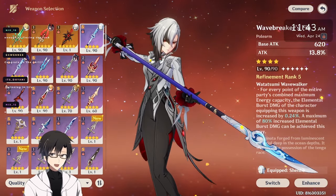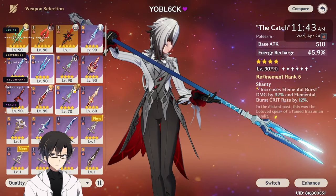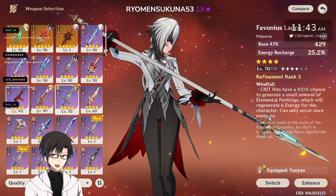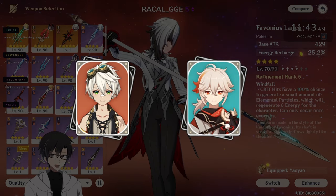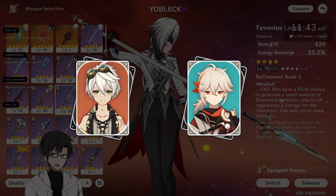Hello YouTube! In this video we are going to do a damage comparison on Arlequino with different weapons. Before we begin, a couple of notes: number one, the supports I will be using are Bennett and Kazuha. My Bennett is C6 with an Aquila Favonia, which provides 1202 flat attack buff at talent level 13.